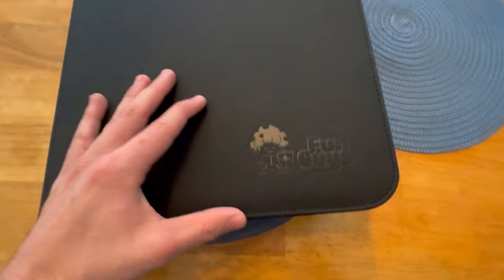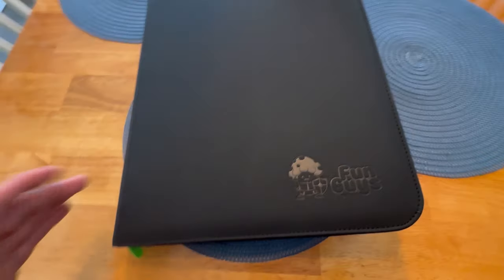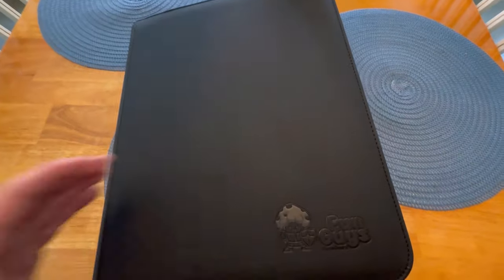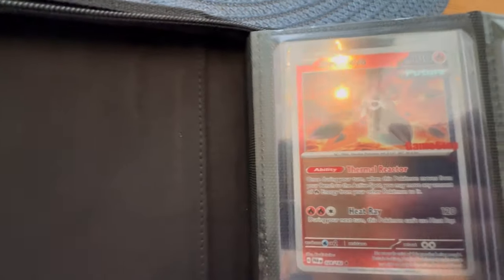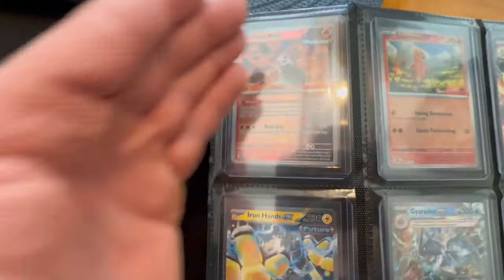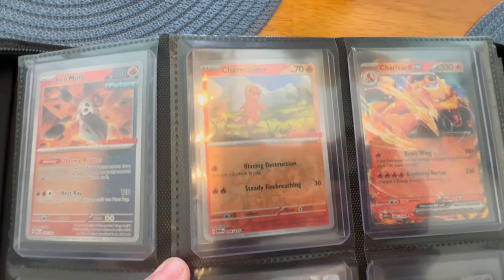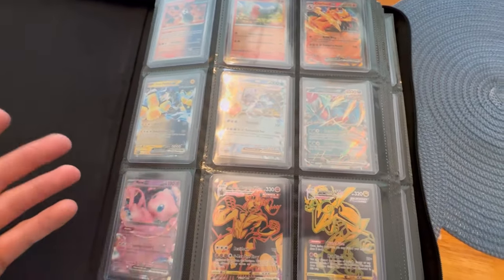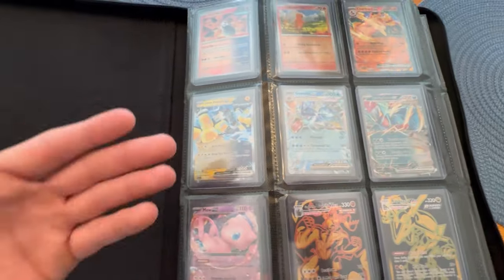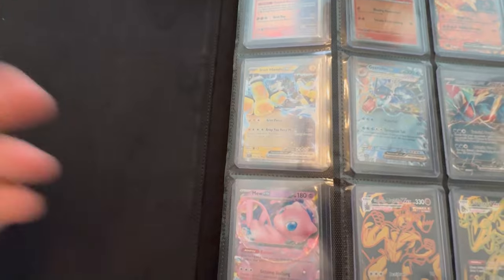All right guys, so here we go. This is a Fun Guys binder. It's very good quality and it was like 40 bucks, maybe like 42 bucks with tax. So if you have a lot of cards in top loaders and you want to put them somewhere, this is definitely a great binder. So let's jump right into the first page. Right here we get this Iron Moth coming in from Paradox Rift — this is the GameStop promo that you get. Here's a Charmander promo from 151, and then we have a Charizard EX. These are just some nicer hits that I like that go for a couple of bucks.